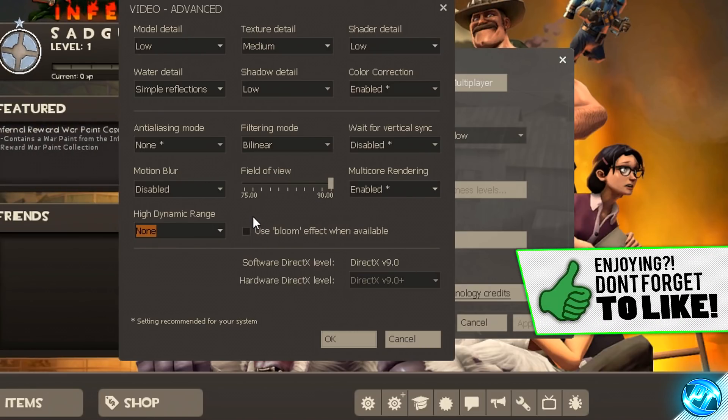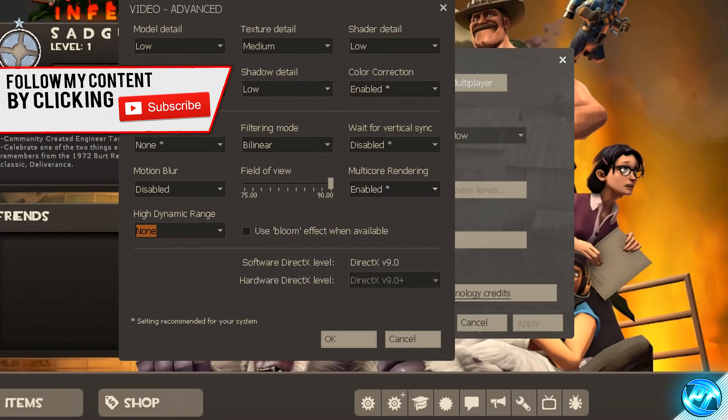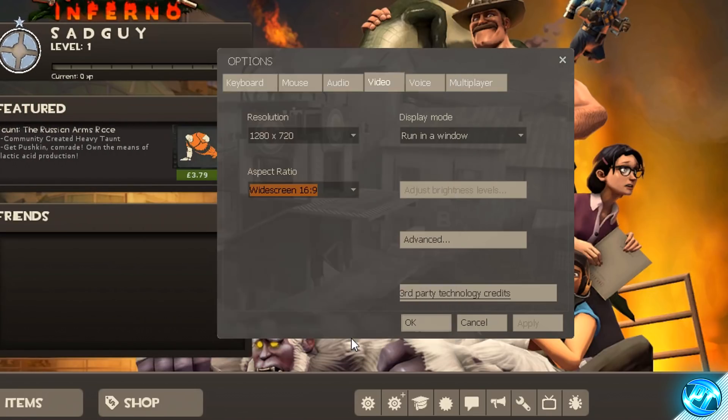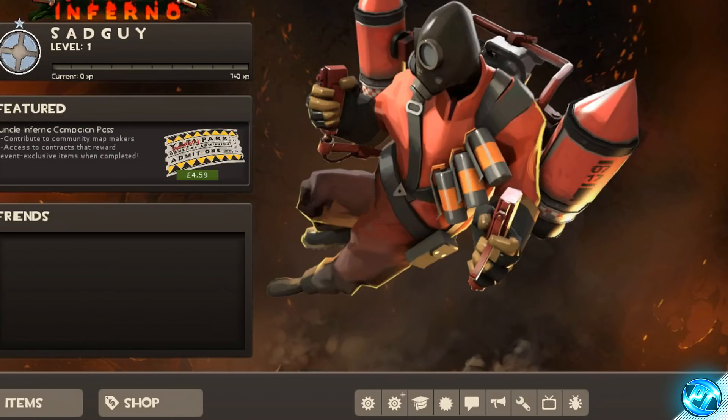After this guide is done, if you wish to bump up your visual quality slightly or lower it, you can come back into the advanced video options and adjust details. Once you've set all those options, press OK, apply them, press OK again, and then exit out of the game.